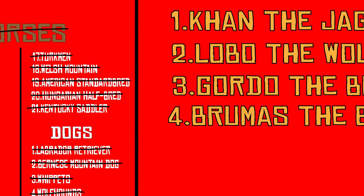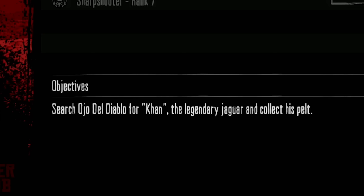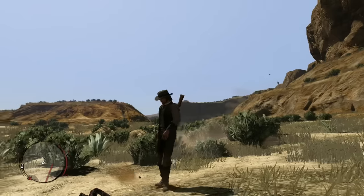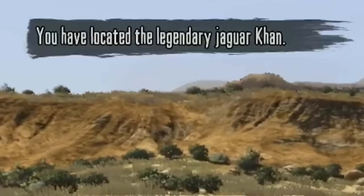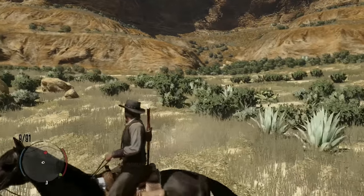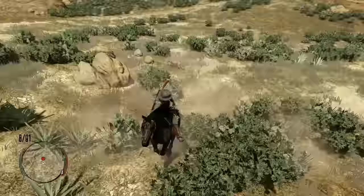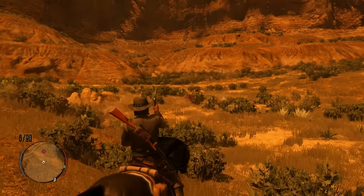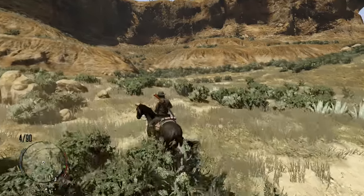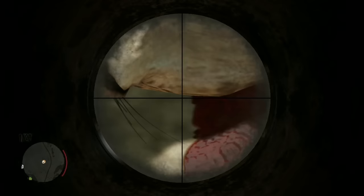Now let's move on to the legendary animals - we've got some pretty interesting ones here. Let's start with Khan the Jaguar. Search Ojo del Diablo for Khan, the legendary jaguar, and collect his pelt. As far as I know, this is the only jaguar in the Red Dead universe. Oh, right there - come back. Oh my god, look at that beautiful, beautiful beast. He's not even fighting me. He is fast - I mean, he is a jaguar. You may be fast, but nothing's faster than Deadeye. Look at this beautiful creature.